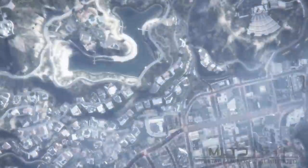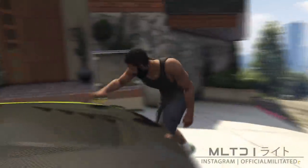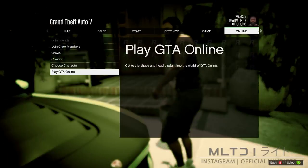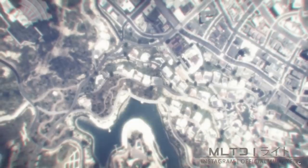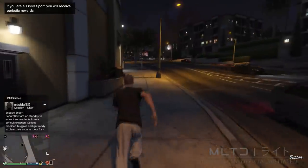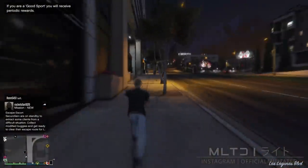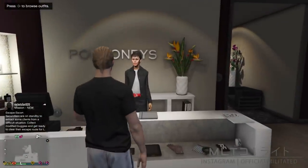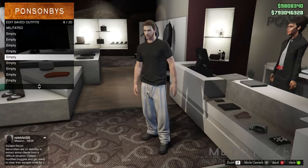This will then take you up into the clouds and load you back into story mode. Whenever you're able to, press the start button and go back over to the online tab. Now just go down to play GTA Online and find a session. If you get a connection error or something like that then all you need to do is find a new session once you've loaded back into story mode. Now that we're in an online session, head over to the nearest clothing store.